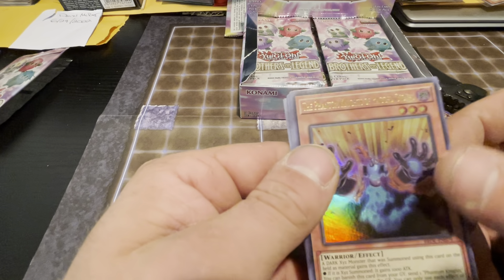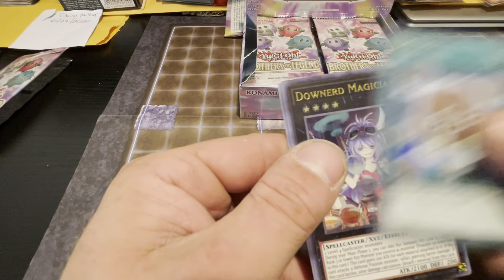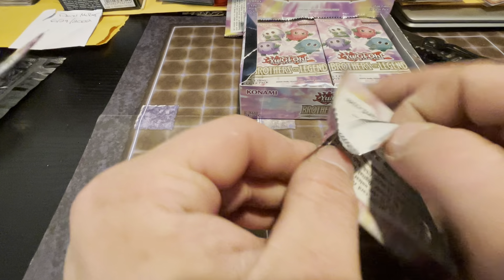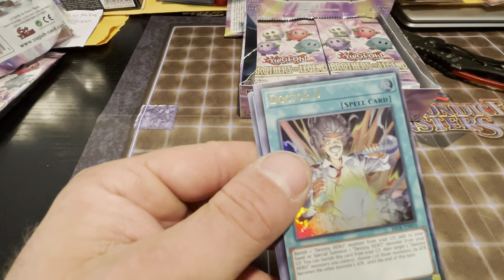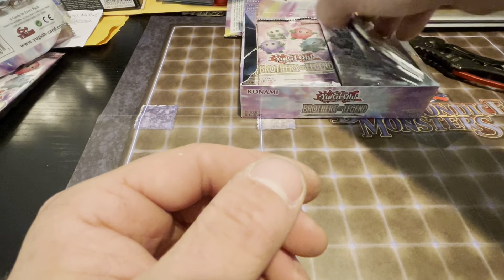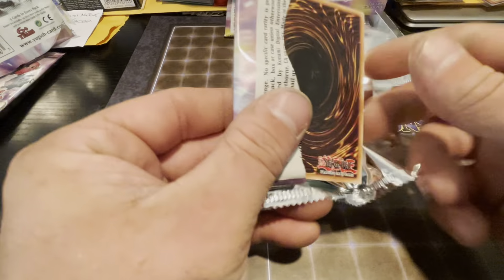We have The Phantom Knights' Fating Spirit, Detonate Downer, Magician, Number 99 Utopia Dragon. We have Void Feast, Kariboh, D.D., Detonate, Speedroid Scratch — gave you guys a little sneak peek there. I knew it wasn't going to be the Red-Eyes Dark Dragon, so that's why it doesn't matter.